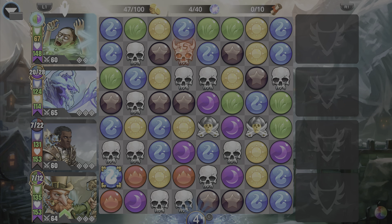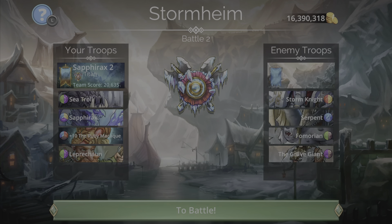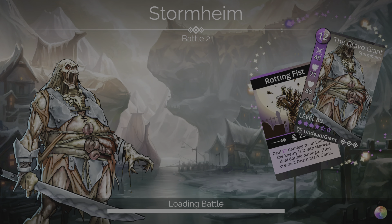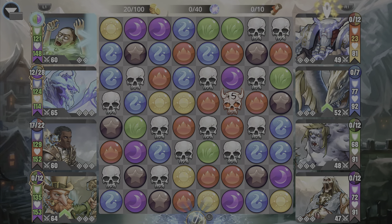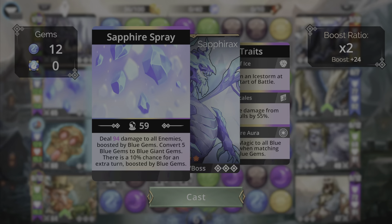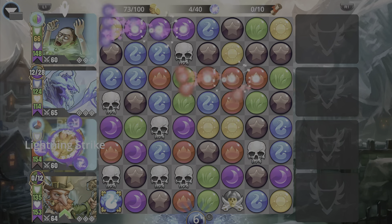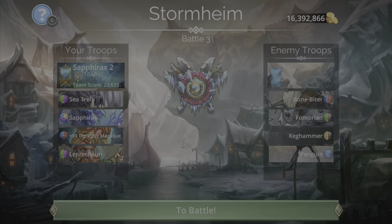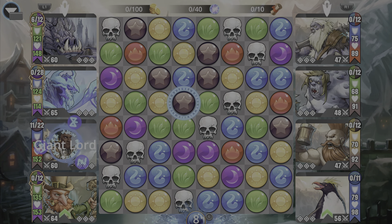There are other options too — for example, you can use Dawn Bringer on this team. I'm going to go through about one run with Ruby Macaque, then switch and show how it works with Dawn Bringer. As you can see, this is a pretty fast team — the only downside is Sapphrax doesn't have a 50% mana start, so you have to start from zero.